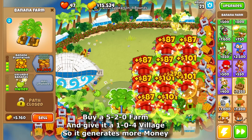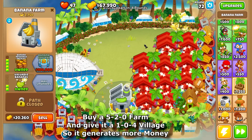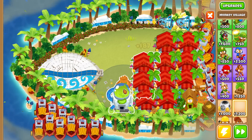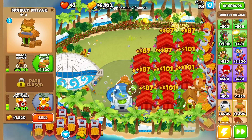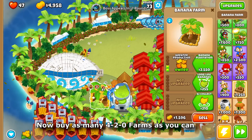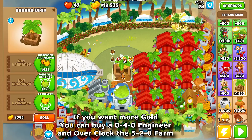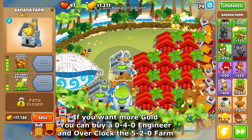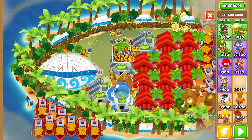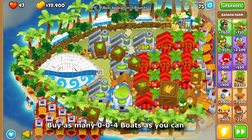Buy a 5-2-0 farm and give it a 1-0-4 village so it generates more money. Now buy as many 4-0-0 farms as you can. If you want to make more gold, you can buy a 0-4-0 engineer and overclock the 5-2-0 farm.